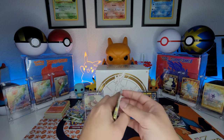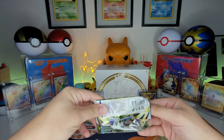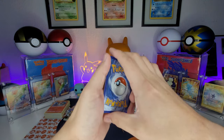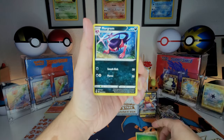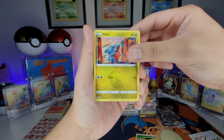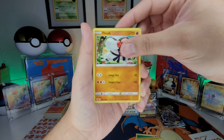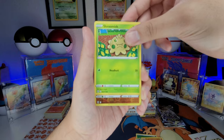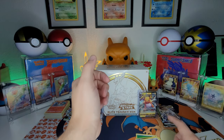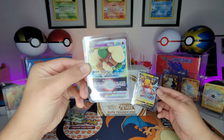Last pack magic on the ETB — can we get a hit? One, two, three, four to the front. We got grass energy and Gloria, Starly, Gallade, Torpunch, Castform, Shrimp — reverse holo Morpeko, and a non-holo Clinkang. That's all I got out of this ETB — two hits, I can't complain: a Raichu V-Star and a Raichu V.